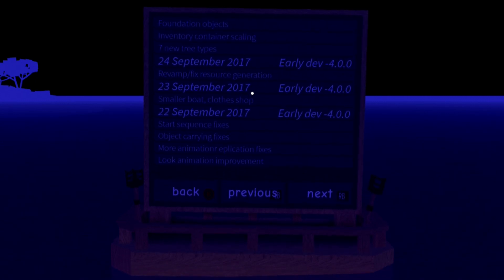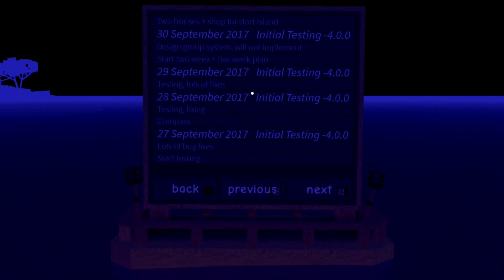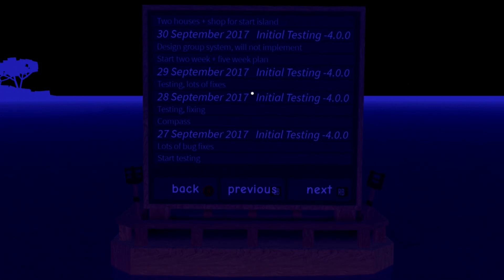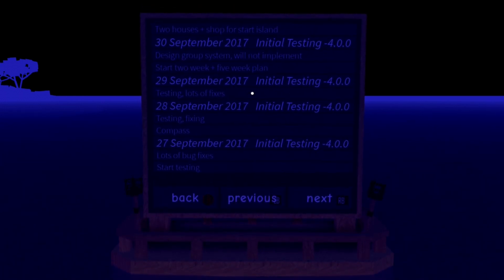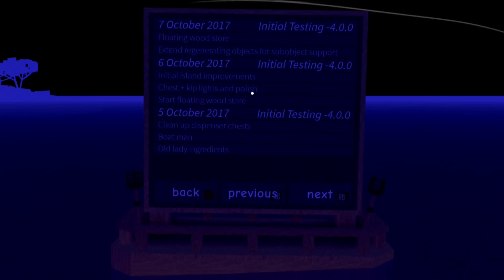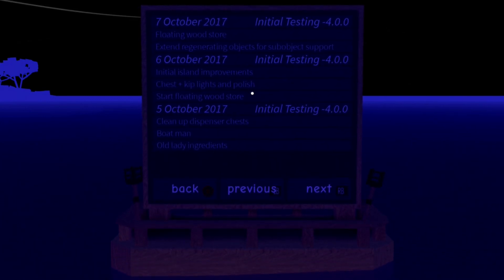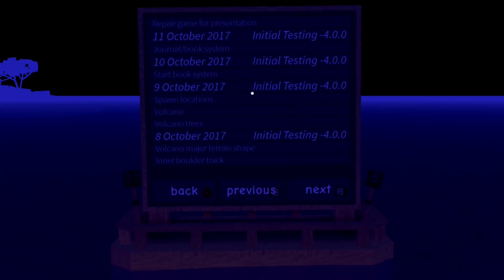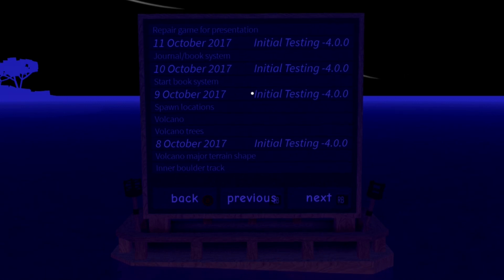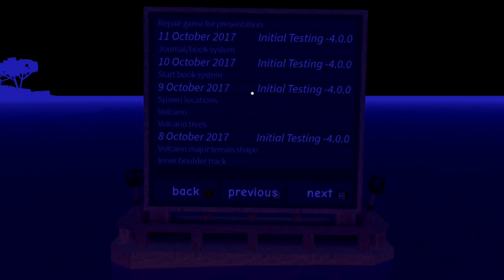Inventory, inventory container scaling. Now we've moved on from early development to initial testing of 2017 — lots of bug fixes. They started testing a compass, added a designed group system, boatman, old lady ingredients, boatman chest, kip lights and polish. There's a floating wood store, extended regeneration objects, a volcano — this game has a volcano too! Volcano trees and a boulder track, so there are boulders here. And there's a booking system — you can make a journal.